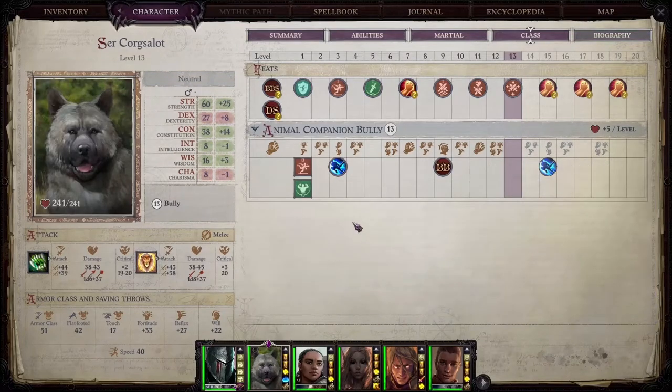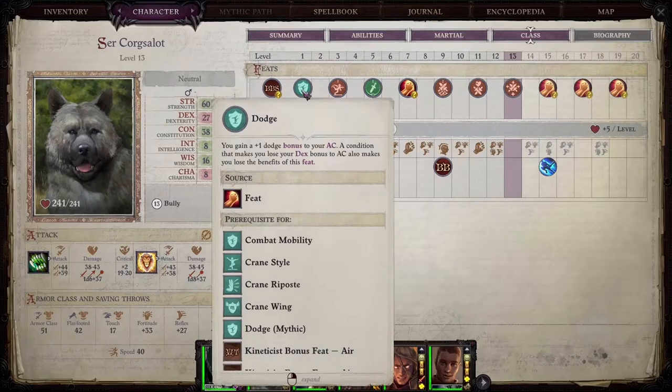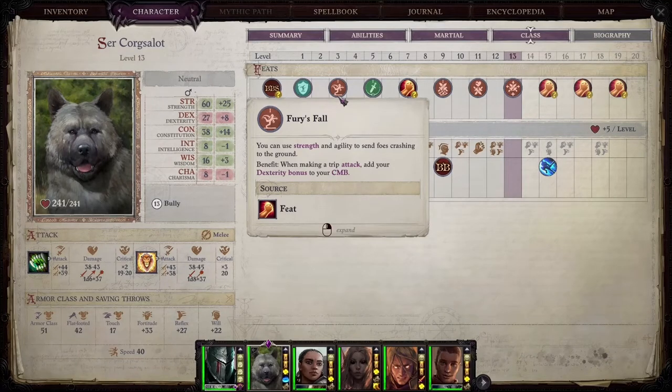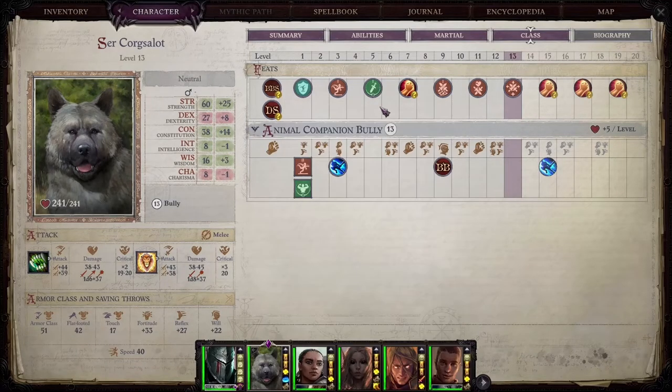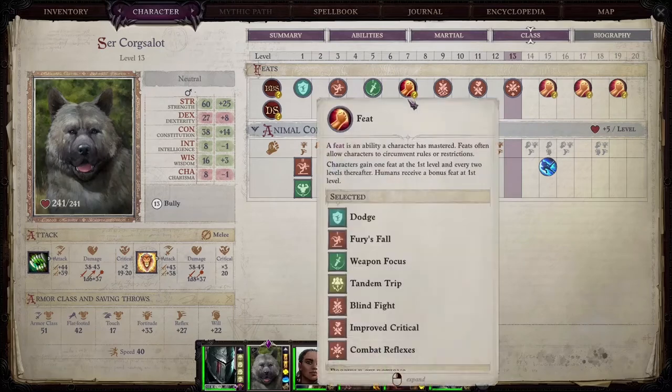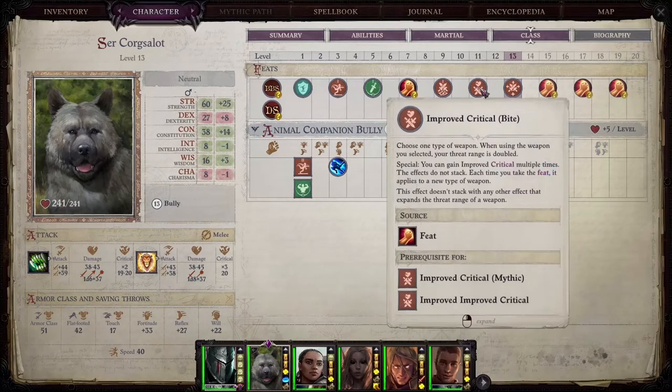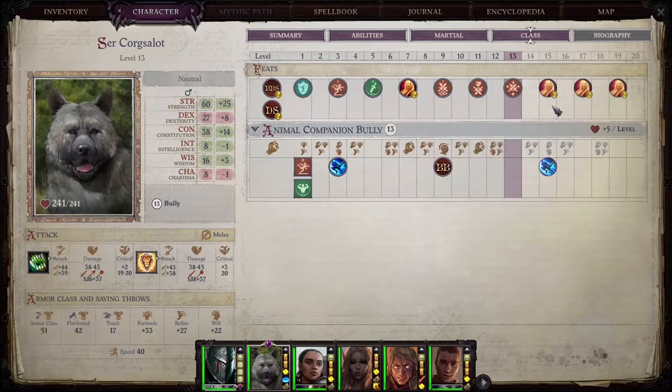The Animal Companion is built around doing as much damage as possible. Other than early level, he was designed to tank because I needed a tank in the beginning of the game. I got Fury's Fault at level 3 instead of 1. From weapon focus that was Tandem Trip, not sure why it's not showing up there. But then you get Blind Fight, Improved Critical, Combat Reflexes, and you'll get Dazzling Display and Shatter Defenses next.